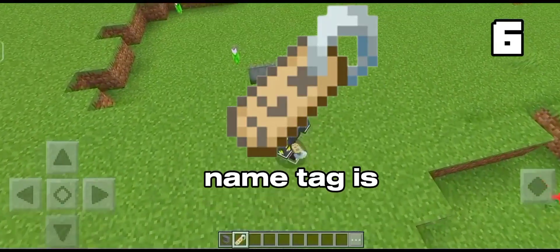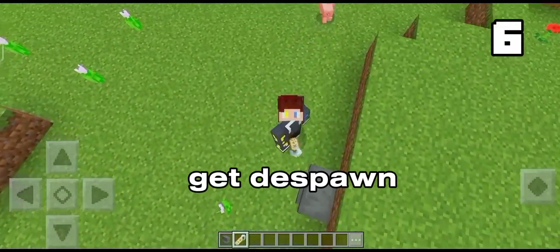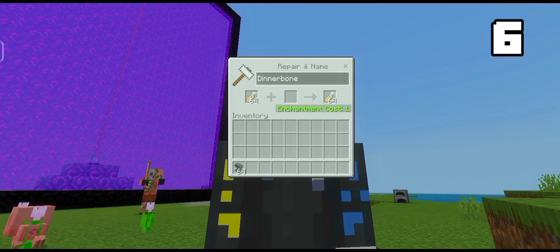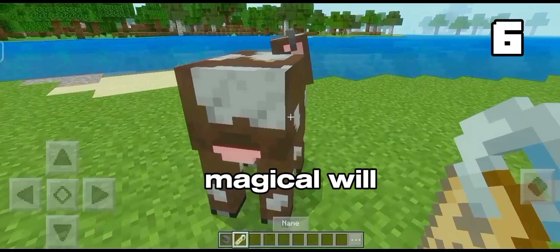We all know that a name tag is used to give names to mobs so they won't get de-spawned. But if you put the name Dinnerbone and name any mob, something magical will happen.